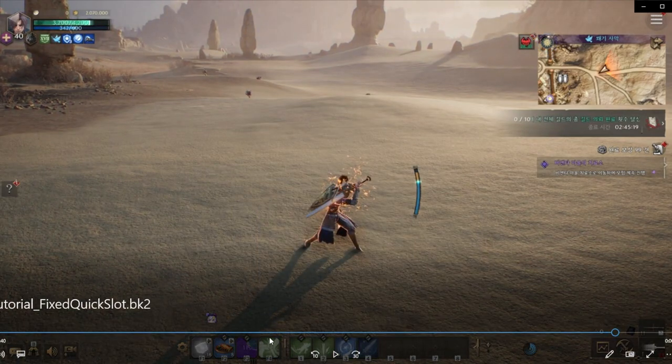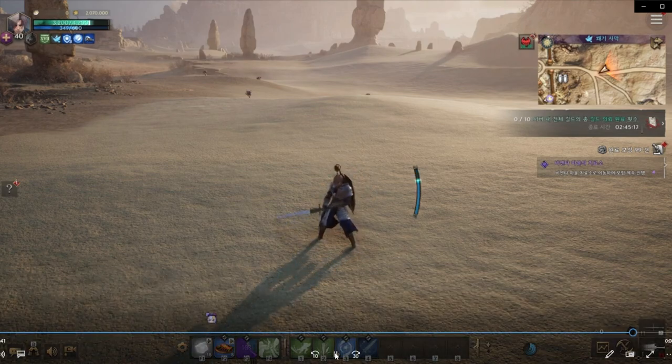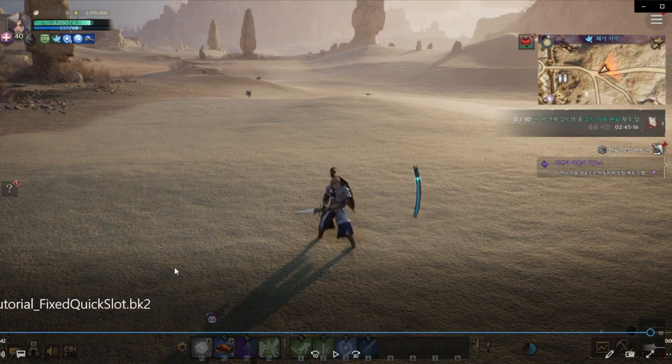He's already on Sword and Shield and directly jumps to a Great Sword skill, like a block. That's how it looks — it's a very good feature.